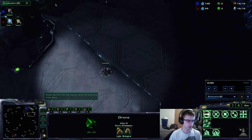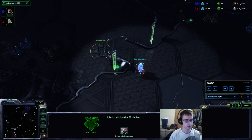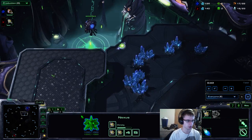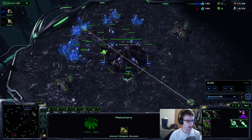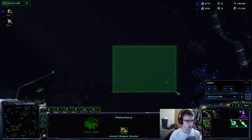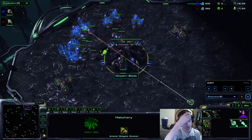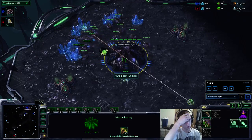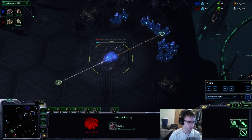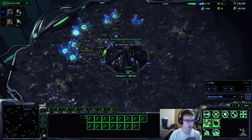Lately I've been finding in ZvP the double Stargate Phoenix into Chargelot Archon Immortal is a very powerful strategy that a lot of Protosses are doing. It's by far the best way to play as Protoss from what I've seen. The Phoenixes allow them to get pretty good map control, easily secure their third, and on some maps very easily secure a fourth, then transition into Chargelot Archon Immortal. Roach Hydra timings don't work as well as normal — they could still work, but with photon overcharge it's pretty easy to deflect, depending on their micro.